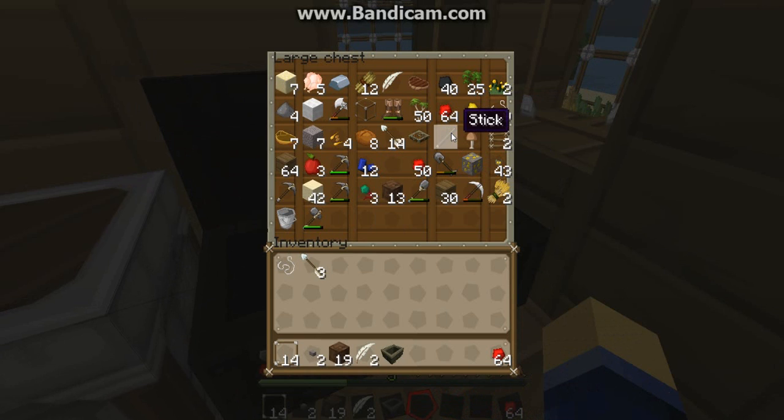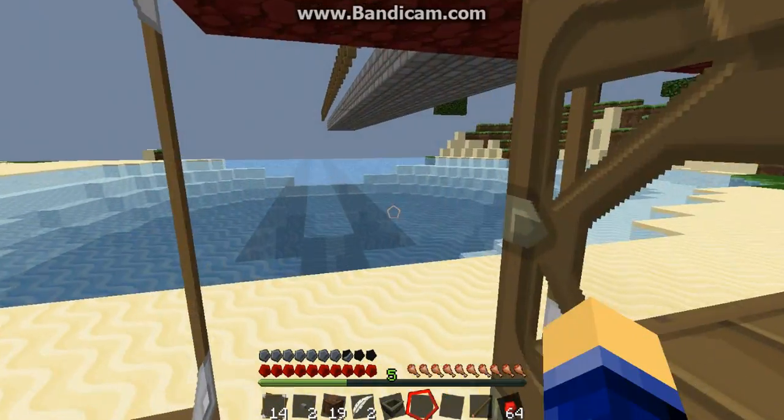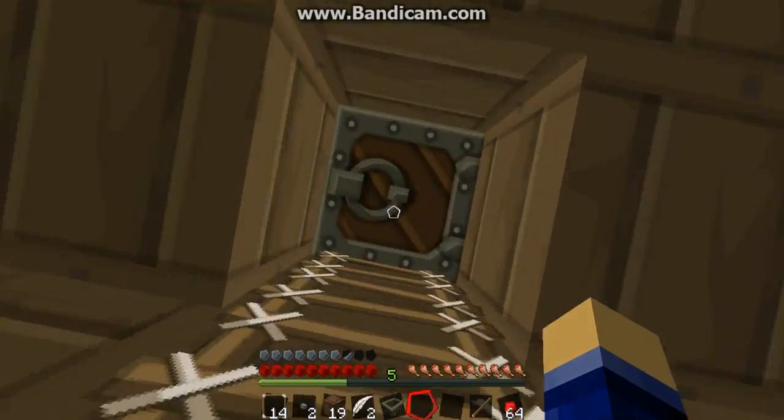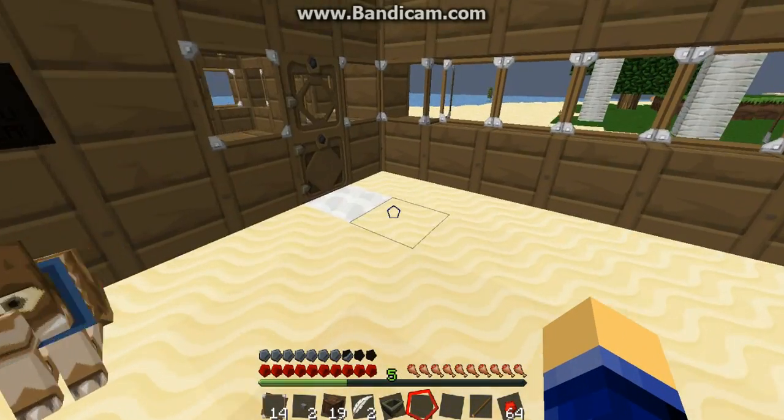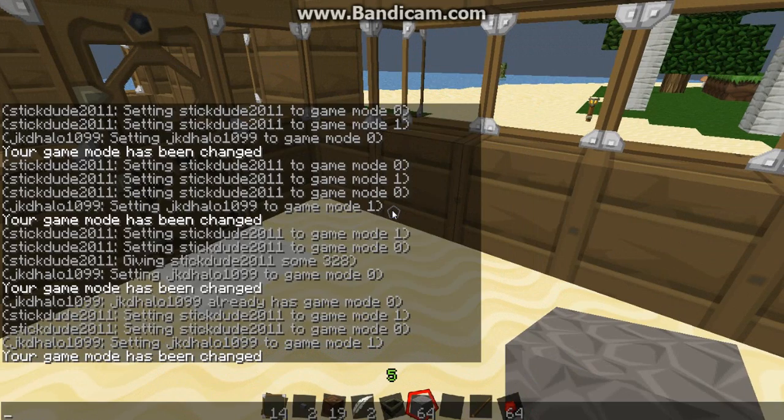I'm going to have to change the texture back. The thing just gets me so confused. Can I have some cobblestone? Okay, so what do you want to do now?